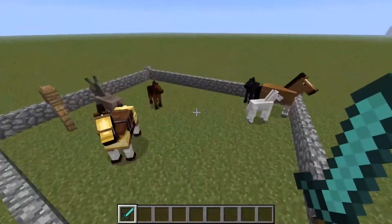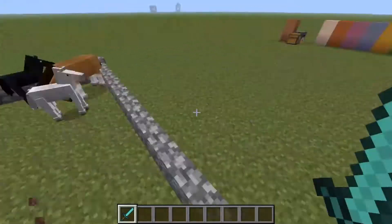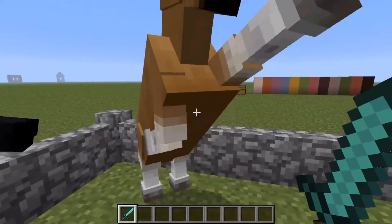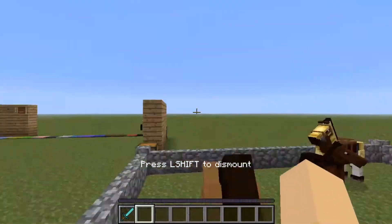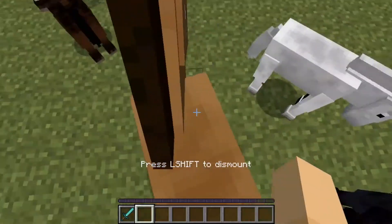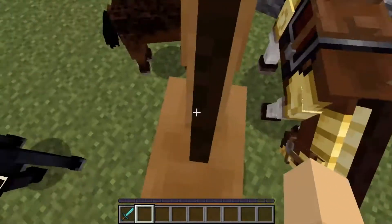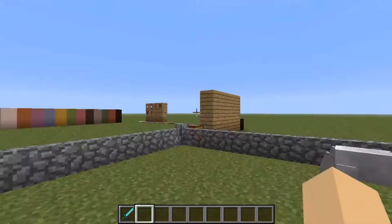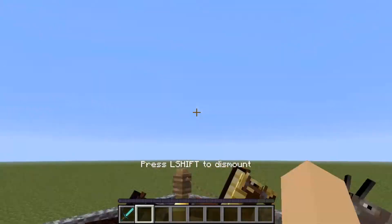The most major part of this update — horses! To tame a horse, you just have to basically get on it. You can't get on a horse with an item in hand. They will buck you off a few times. We just need to basically do this a few times until they're tamed.